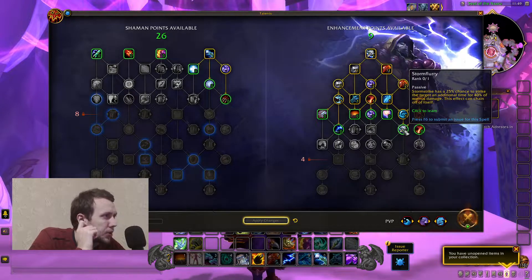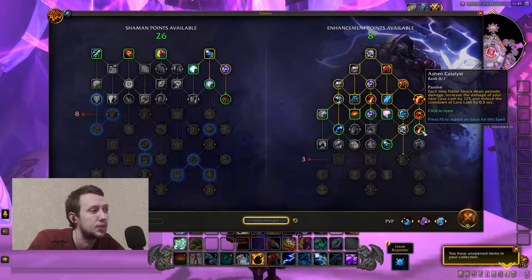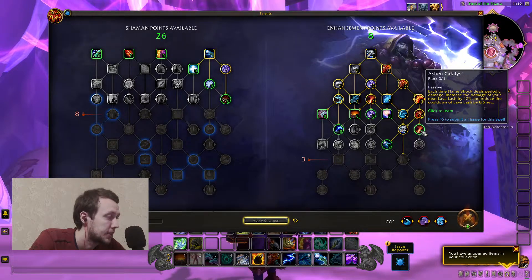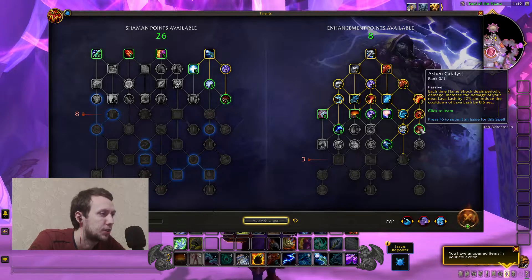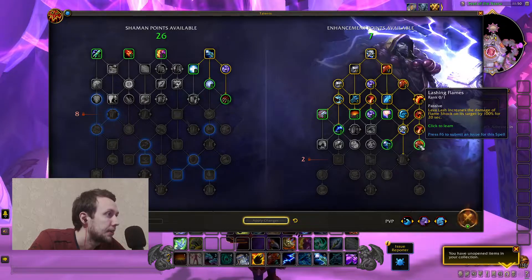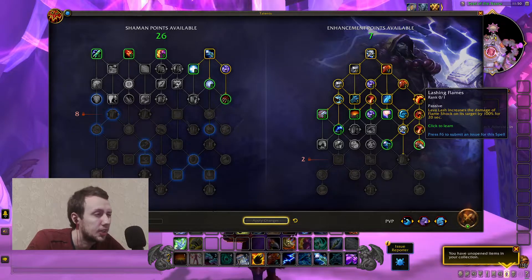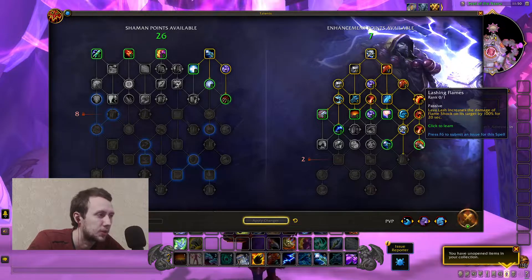Stormflurry: Storm Strike has a 25% chance to strike the target an additional time for 40% of normal damage, and this effect can chain off of itself. Ashen Catalyst: each time Flame Shock deals periodic damage, increase the damage of your next Lava Lash by 12% and reduce the cooldown of Lava Lash by 0.5 seconds. So you can spec into the Lava Lash and Fire Nova combo and just strike everything with fire damage. Lashing Flames: Lava Lash increases the damage of Flame Shock on its target by 100% for 20 seconds — more of a single target talent, though applicable in multi-target situations.